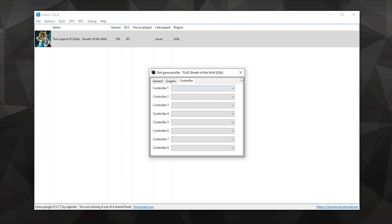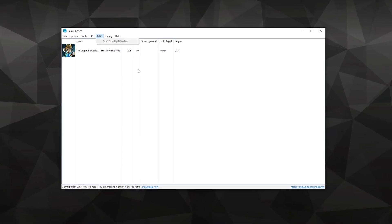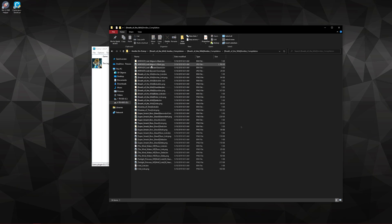Now this little section will cover amiibos — it will be very short. This section will allow you to use virtual amiibos for compatible Wii U games. All you do is click Scan NFC Tag From File, then click on the amiibo file. I will have these in the description below if you're interested.